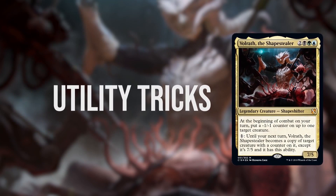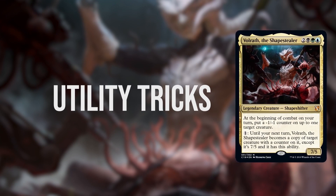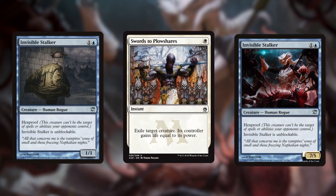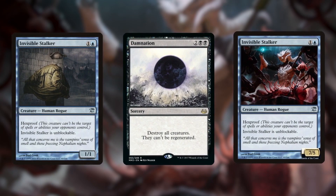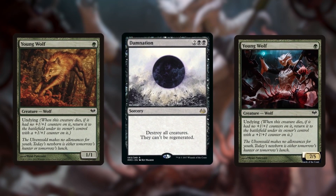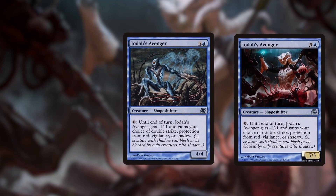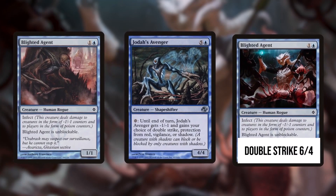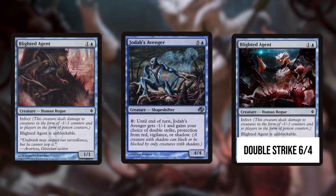There are tons of utility tricks at our disposal as well. Whatever neat keyword or card text Volrath needs, he can get. Need evasion or protection from a Swords to Plowshares? Volrath can turn into Invisible Stalker, gaining both hexproof and unblockable. Need to survive a board wipe? Turn Volrath into Young Wolf, returning to the battlefield with a +1/+1 counter thanks to Undying. Looking to one-shot opponents? Turn Volrath into Jotun's Avenger, use its ability to give Volrath double strike, and while that ability is still on the stack, turn Volrath into Blighted Agent to attack with an unblockable 6/4 double strike infect creature for an easy kill.